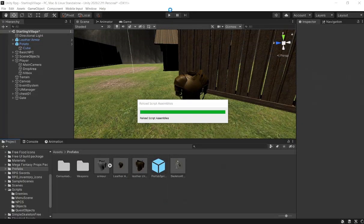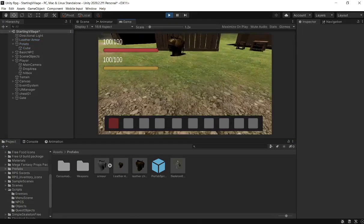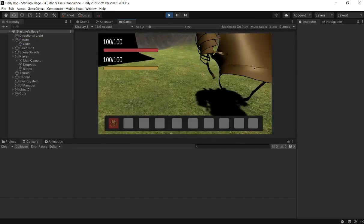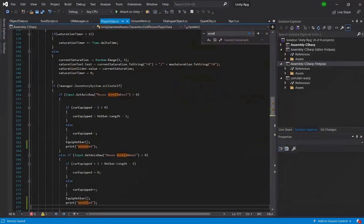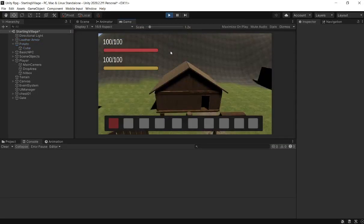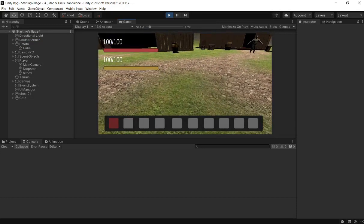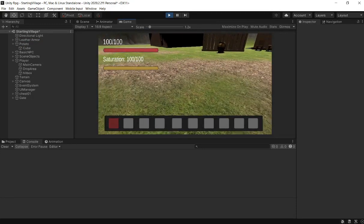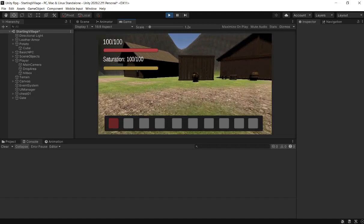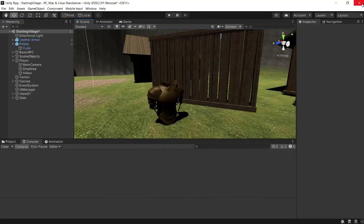Now we can press play. I still can't scroll here. I can't scroll even if I don't pick up the armor - I'm trying to scroll but I can't. I don't know if this is a Unity bug or if something's wrong with the code. I'm very clearly scrolling. Or maybe it's my mouse - I'm going to try scrolling here. Nope. I feel like Unity is broken, so I'm going to close Unity and restart it.